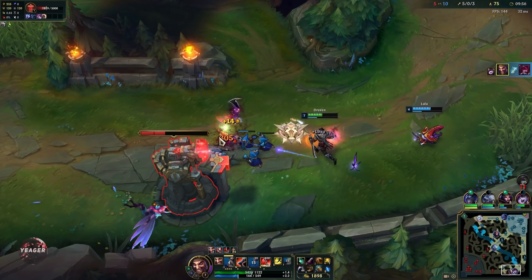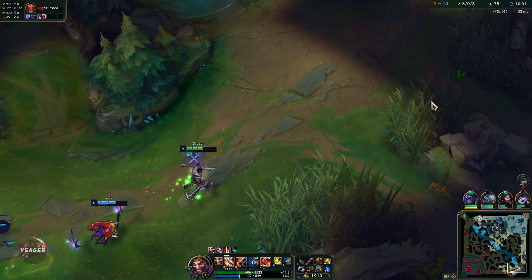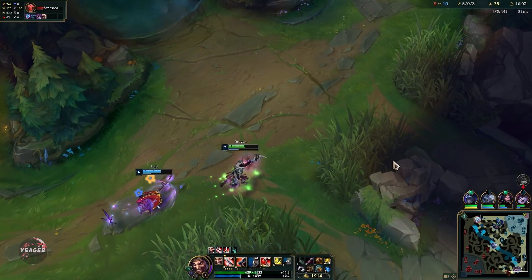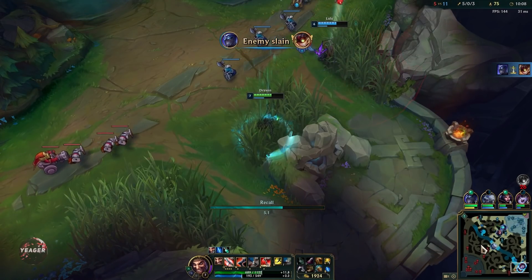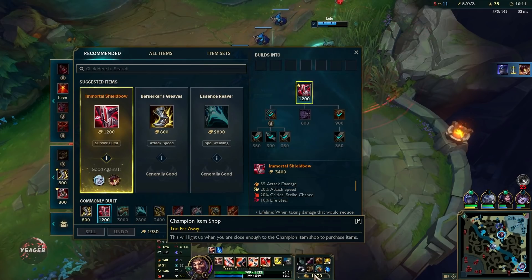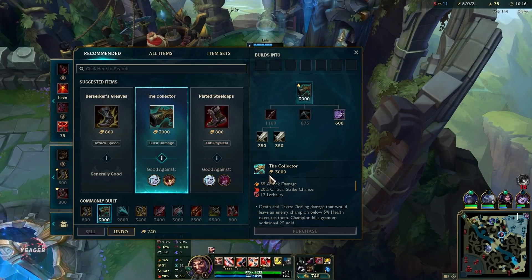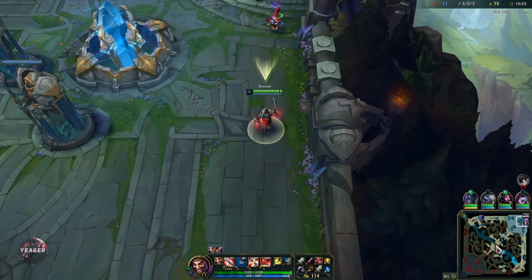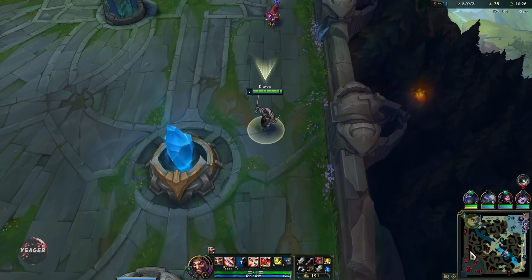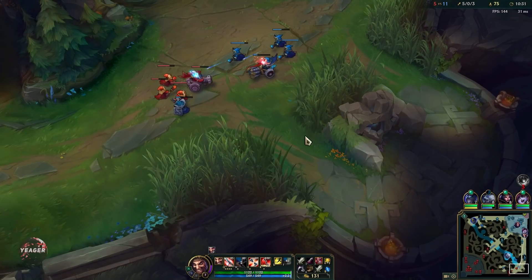That was a pretty easy dive. We have Lulu with us — she has nice shields and bonus movement speed. And since the W resets every single time you pick up an axe, you also get a ton of movement speed by yourself. We've got the Shield Bow now, so that's the big power spike. Now we're going to itemize even more AD items — we're going to go into the Collector next, which gives really nice early game stats. Lethality works well because AD carries are not buying armor early, so you're going to shred them.